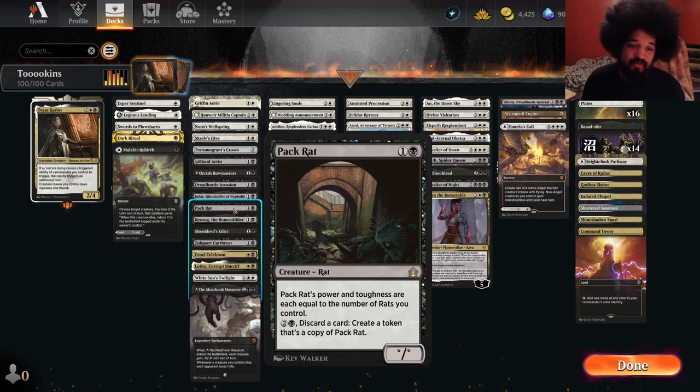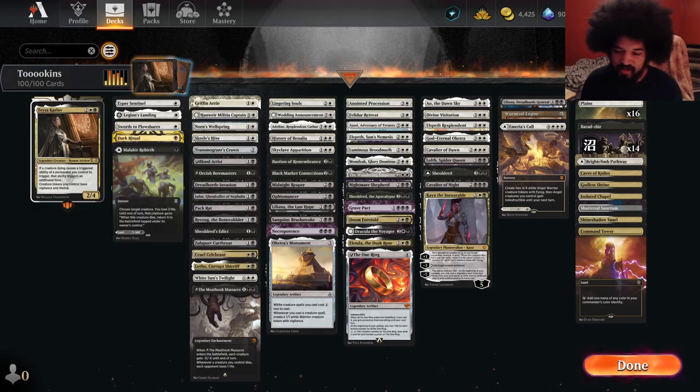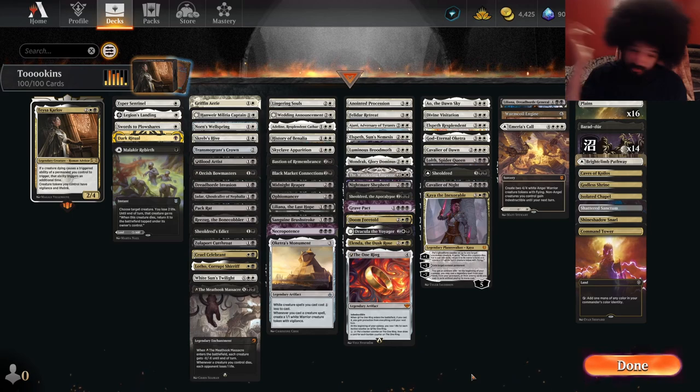Midnight Reaper is another thing that cares about things dying, and you double up on this. This could kill you if you're not careful — if you have like ten creatures in play, or even five, and Tessa's in play, and they cast a board wipe, you draw ten and just die because you took ten. Pack Rats copies our tokens, so that's another cool thing. Everything feels pretty cool with the Commander, which I like. Let's try it.